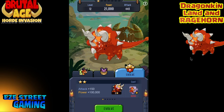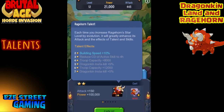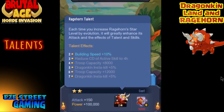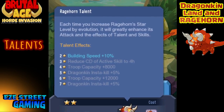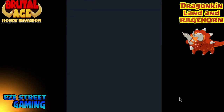You can also evolve the star level — just like you can evolve your heroes, you can increase the star level of the Dragon Kin Rage Horn. As you increase the star level you'll have talent effects that go with it: at 2 star your building speed goes up 10%, at 3 star it reduces the cooldown of the active skill, at 4 star your troop capacity goes up, at 5 star you get an insta-kill of 5% of all troops, at 6 star your troop capacity increases again, and at 7 star it adds another insta-kill of 5%.